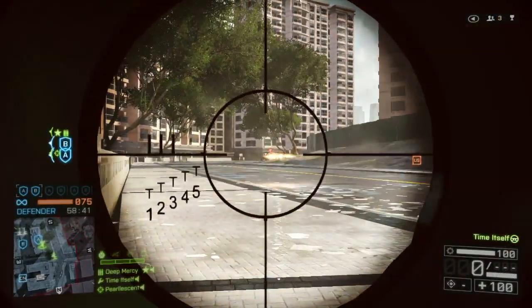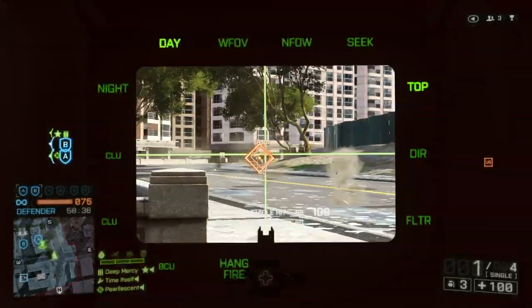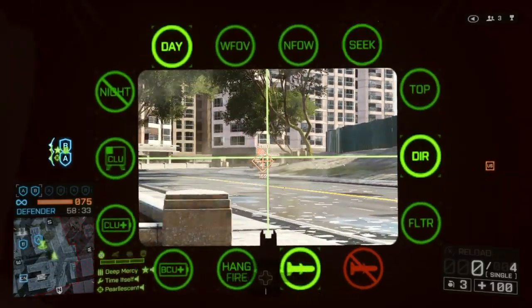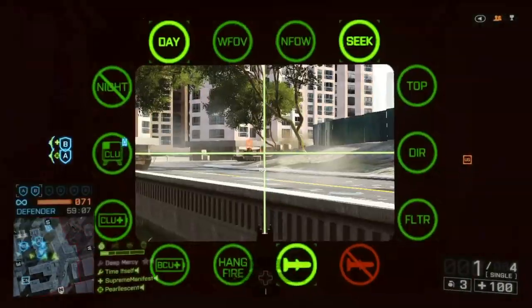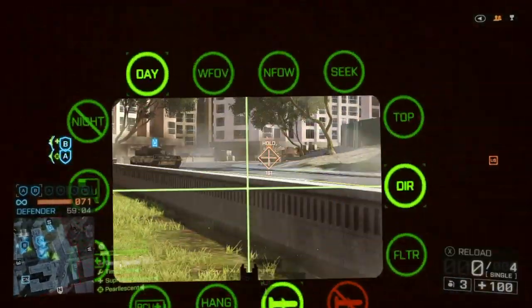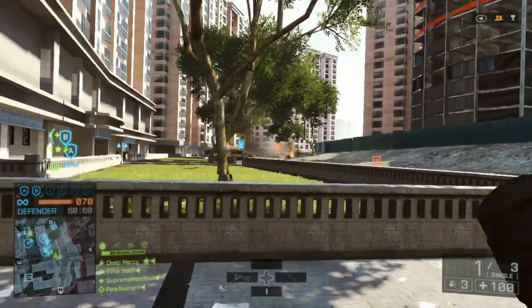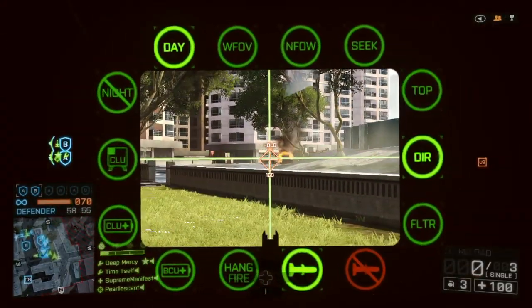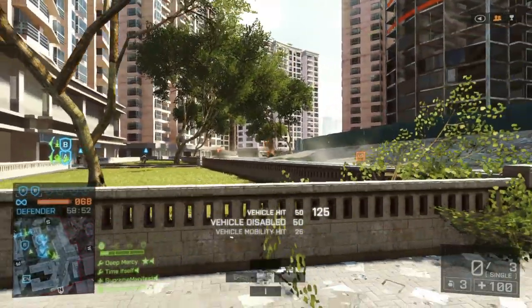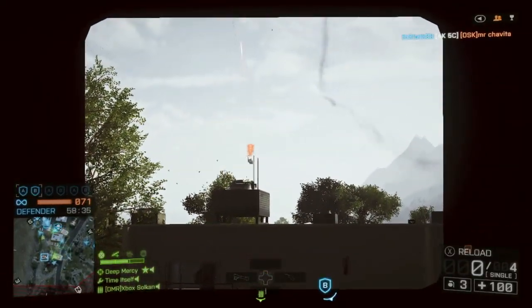Let's talk about laser designated targets, usually provided by your friendly recon with the appropriate gadget. The Javelin's range increases to 500 meters and you shave 200 milliseconds off the lock-on time. Like the Law and S-Raw, the Javelin gets targeting assistance from the laser designation, but unlike the Law, the Javelin does more damage. Your 25 damage hits become 50, which are also mobility hits every time, so the laser designated Javelin becomes a very, very scary weapon. The laser designated Javelin can also go after aircraft — against a transport helicopter, it'll do 60 damage and a mobility hit.